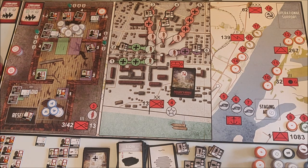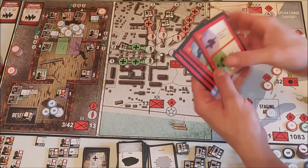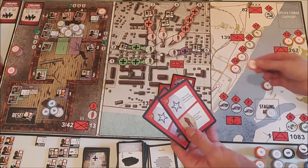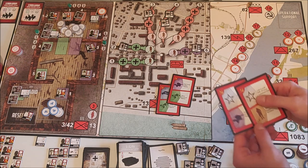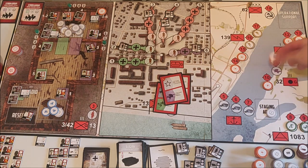Soviet card phase again — we have only one card so we need to shuffle our deck. I pile shuffle them to make sure they're properly shuffled. We get some more AA. I'll use two cards — first to remove the disruption token, then put an AA token. I'll use this card to remove number 11's disruption.